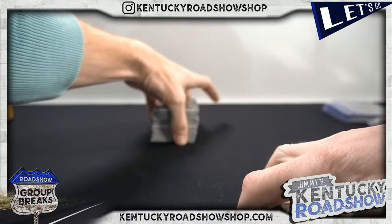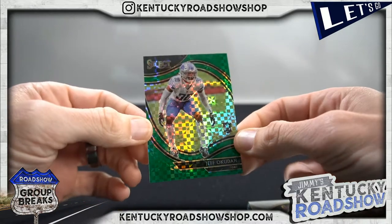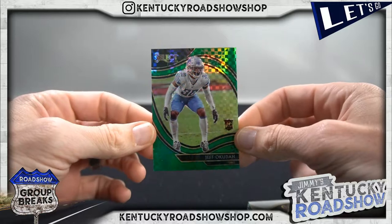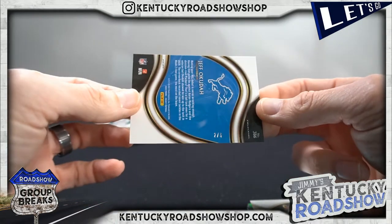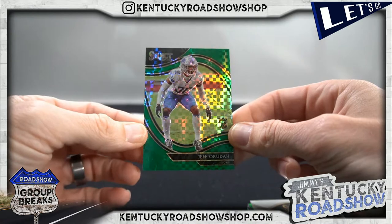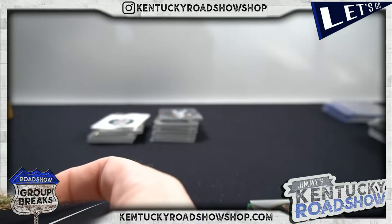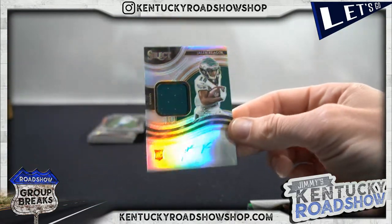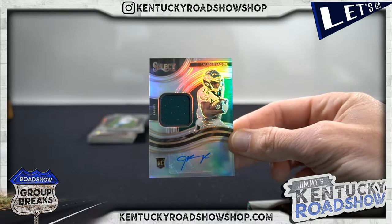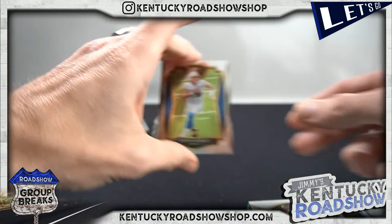All right, and we're off. Edwards Elaire, Morgan. How about a green Jeff Okuda for the Lions? J-Rich. Go Bucks, two out of five. Oh, is he the third pick? Jalen Rager to 199. Eagles, Rocio, Rocio.